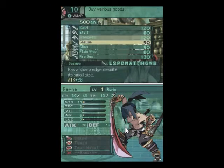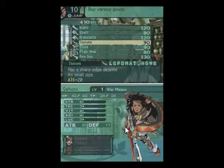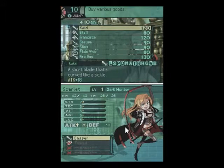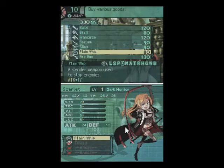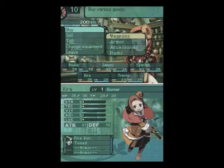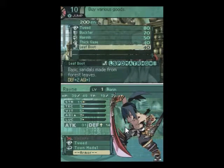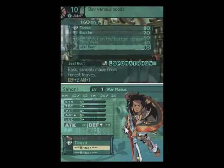We need to pick up a couple things first. Let's pick up one of those for Rain. Simon is good with his dagger - he doesn't need a new sword, not yet. We need to get a whip on Scarlet to get her to use her skills, and we need a gun on Kira, because Kira needs to shoot things. We're also going to pick up leaf boots, because leaf boots are always helpful.